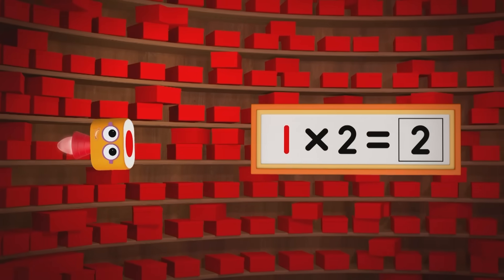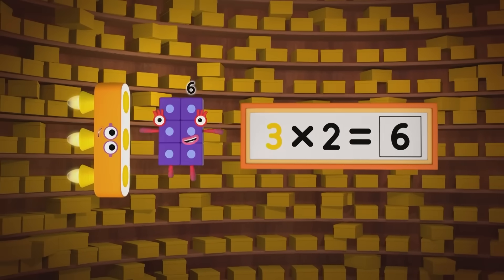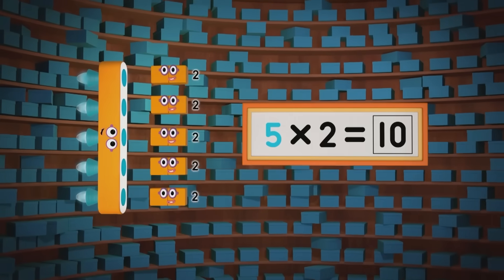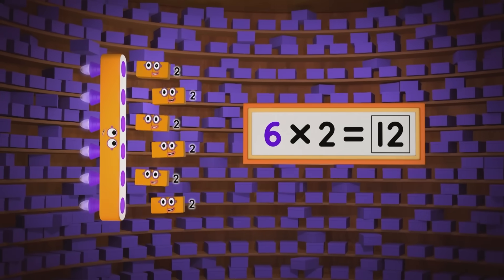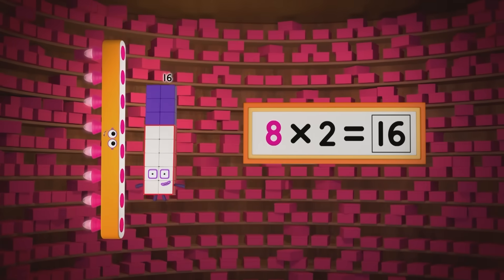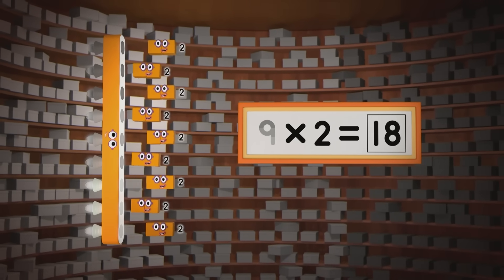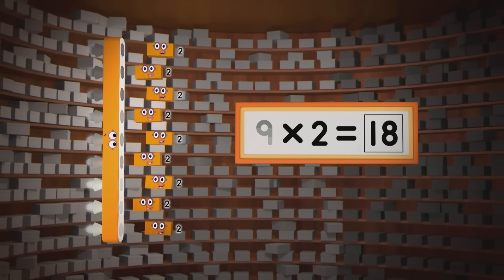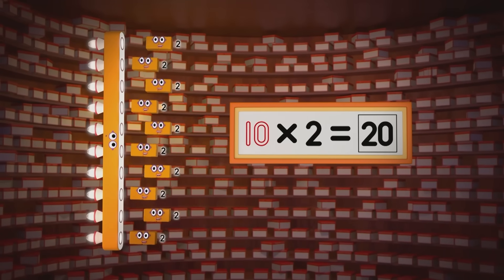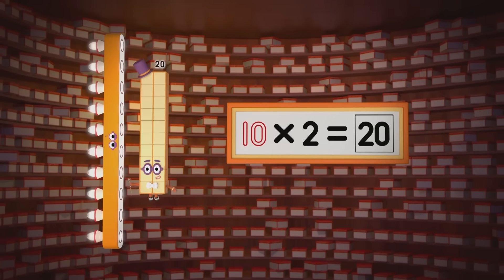Sideways: one two is two, two twos are four, three twos are six — are you keeping the score? Four twos are eight, five twos are ten, six twos are twelve — are you ready for more? Seven twos are fourteen, eight twos are sixteen, nine twos are eighteen. That might be plenty, but why should we stop now? Reach for the top now. Ten twos are twenty.